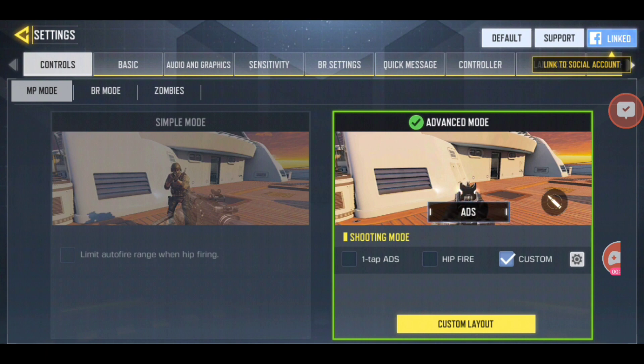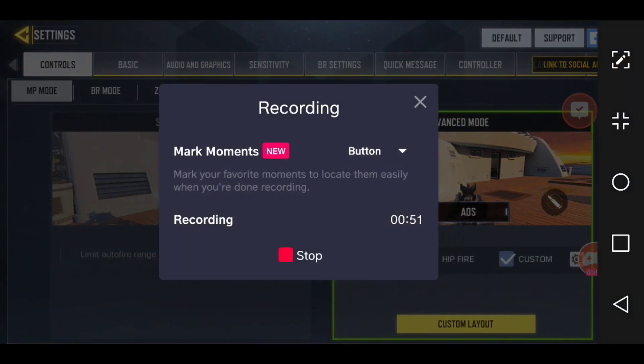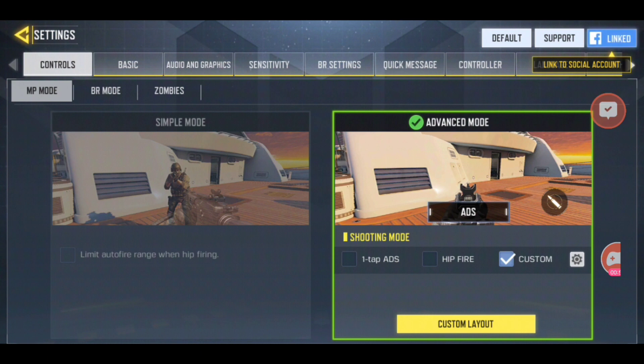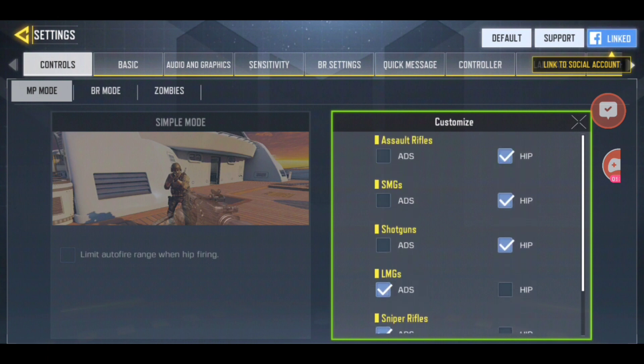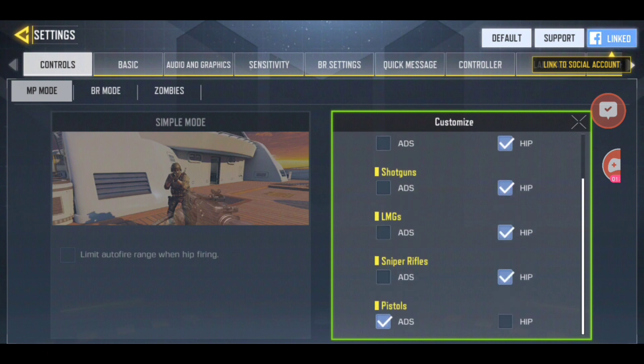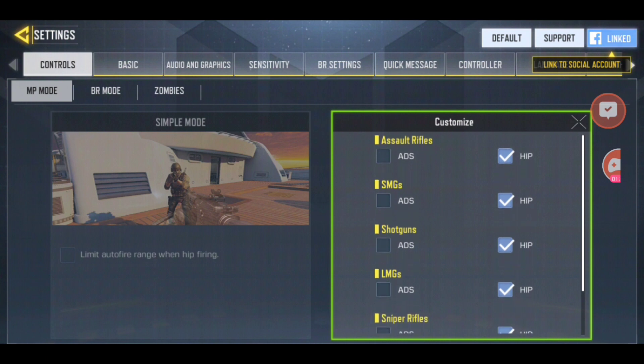Now jump over to the control settings. When you're at that screen, click the gear-looking icon next to 'Custom.' Where it says ADS — ADS means aim down sight — whenever you click the fire button you aim automatically. I put mine on hip fire, as I find it works better for me, but you can put yours on ADS if that suits you.